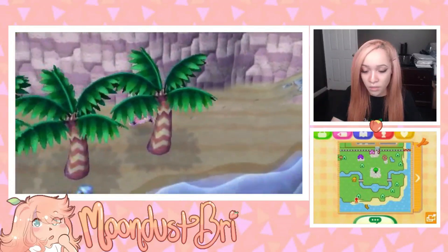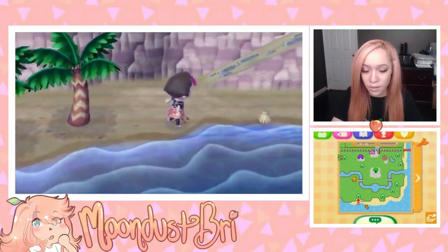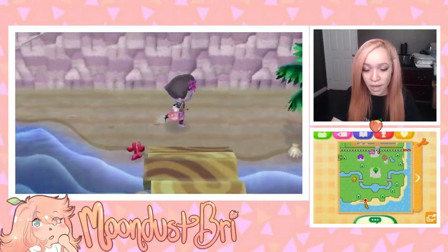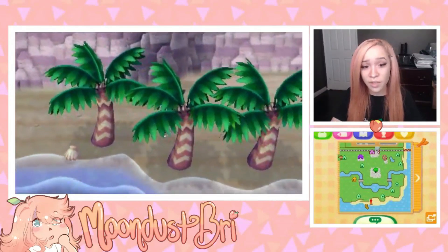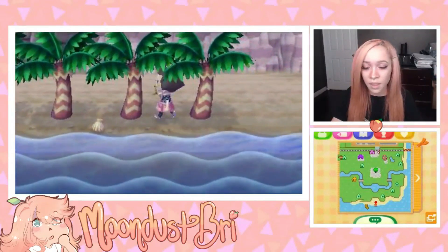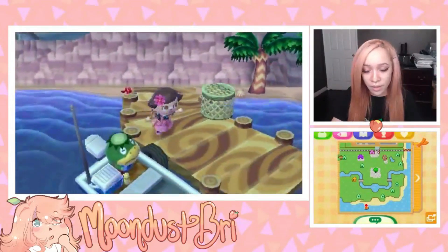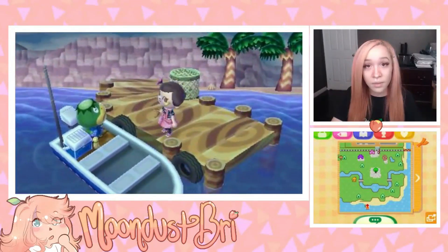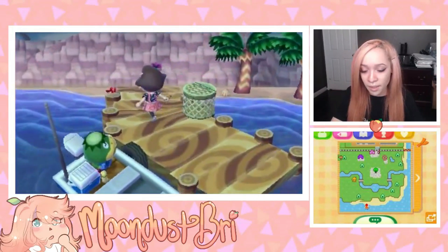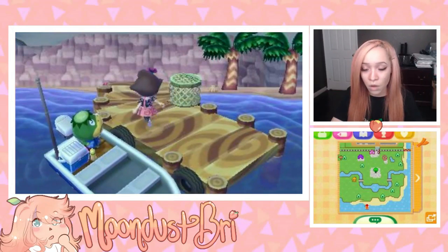Down at the beach we've got some banana trees that haven't grown in yet because I just plucked them a couple days ago, and on the other side we have coconut trees that look pretty much the same. I was able to get those from the island by doing island tours — that's what Captain is here for. There might be an episode in the future where I show off the island more.